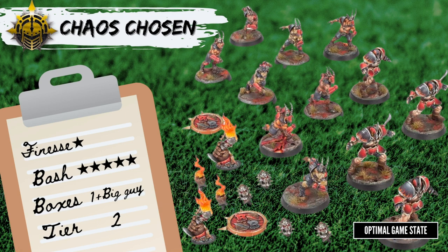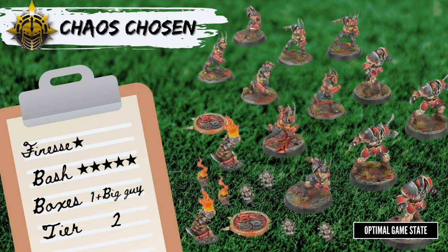Chaos Chosen is a pretty simple team. You get 4 Chosen Blockers and 8 Beastmen Linemen in the box. These are all great players, but essentially lack any skills apart from Token Horns on Beastmen. This makes them a great base for development in a campaign, but once they do get the skills, they'll also have the numbers to back them up. What you don't get in the box is a big guy — Chaos Chosen can take 1 Troll, Minotaur, or Ogre. If you pick up the core box for Blood Bowl, you already have a Troll and an Ogre, so you've already got some options.